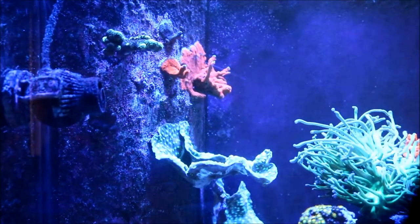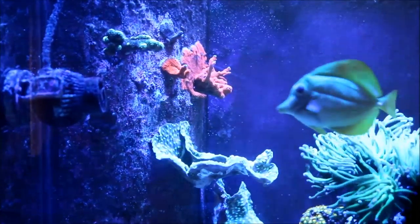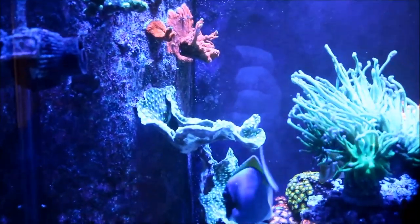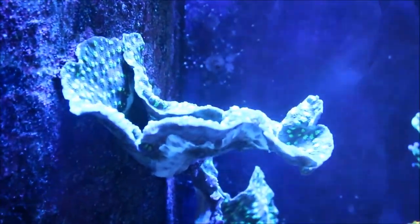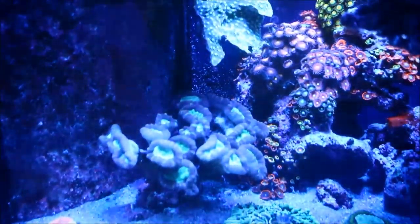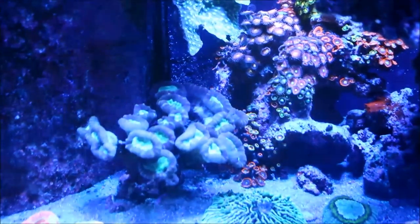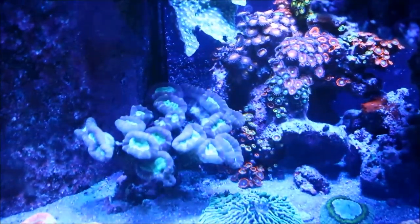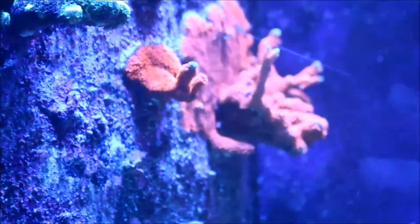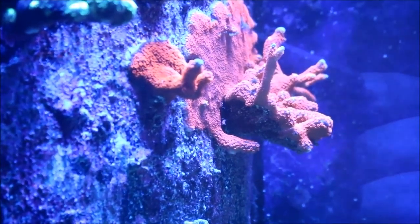Starting on the left-hand side of the tank is the overflow. When I first chose corals to populate the overflow I was looking for corals that would take up the most space. After having it for a while I realized that the choice of the chalice, the Hollywood Stunner, was not really a good choice, in that it shades out anything underneath it. So the selection of corals right by the overflow became somewhat of a problem — they had to be corals that could survive in lower lighting conditions. Since that time I've been choosing more acros; in this case you can see the red digi, the Forest Fire digi next to it, which has grown a lot since I put it there.